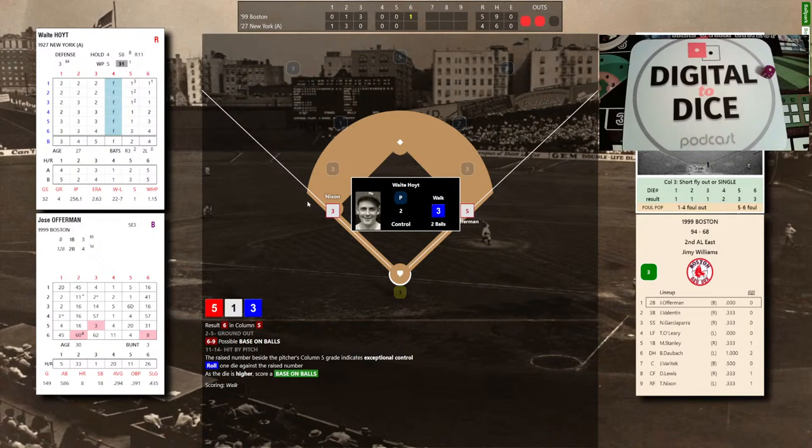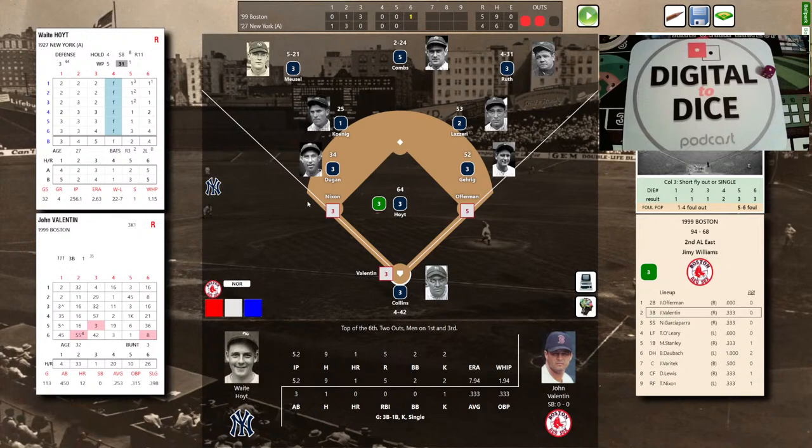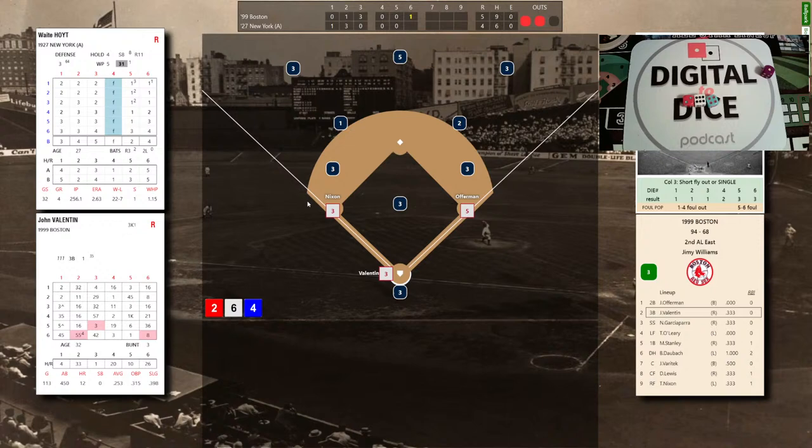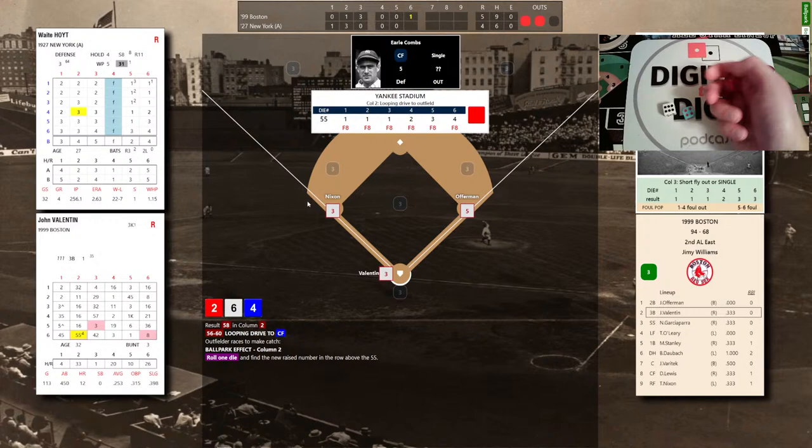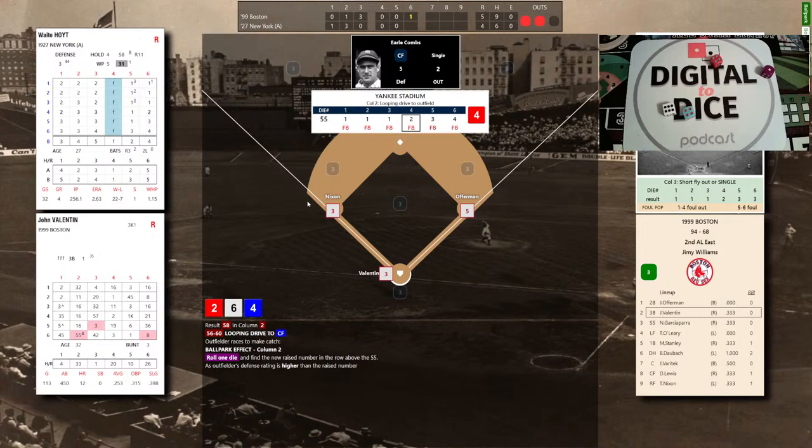John Valentin — 1 for 3, a groundout, a strikeout, and a single — steps to the right-hander's batter's box. Runners will be off on contact. Hoyt takes a deep breath, then delivers to Valentin: a red 2, so 2-6-4 — raised number, ball hit to center. Combs racing towards the gap makes the catch — it's academic. Another diving catch by Earl Combs saves at least one run. Red Sox put up a digit in the top of the sixth; we go to the bottom of the sixth, 5-4.